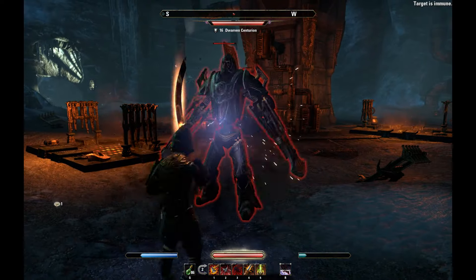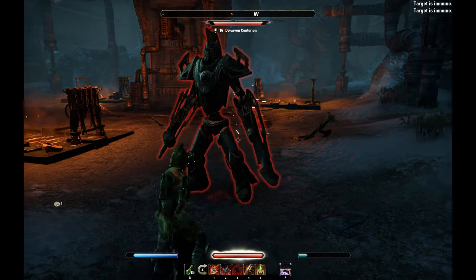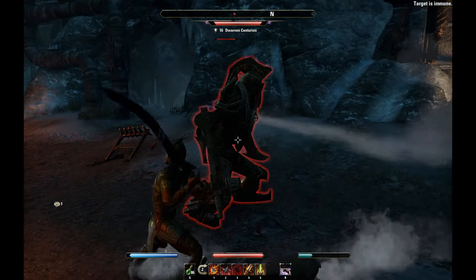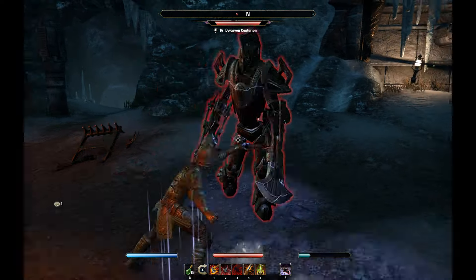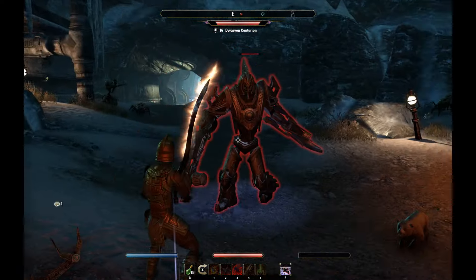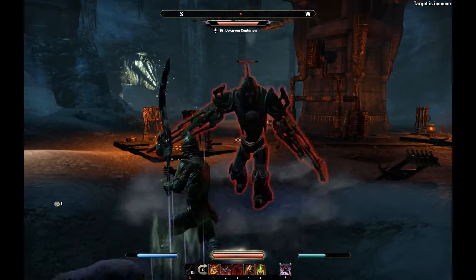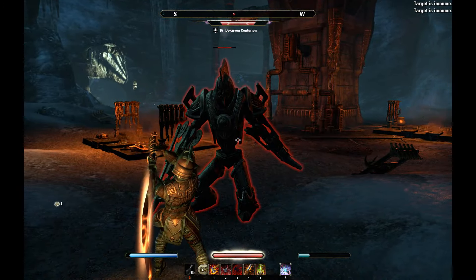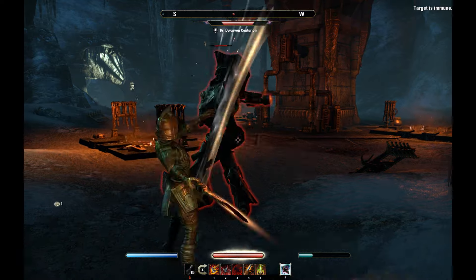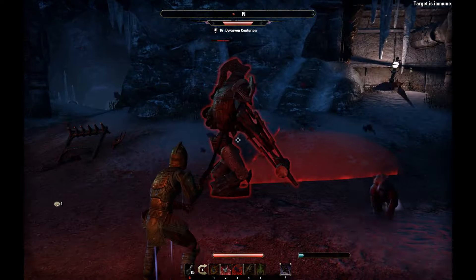This zone sounds massive. We have six dolmens, six world bosses, 12 wayshrines, one or two four-man dungeons, three set crafting stations, 14 points of interest, and one group dungeon called the Cradle of Shadows. That name seems to be a reference to the Oblivion plane Evergloam, controlled by the Daedric Prince Nocturnal — actually my personal favorite.